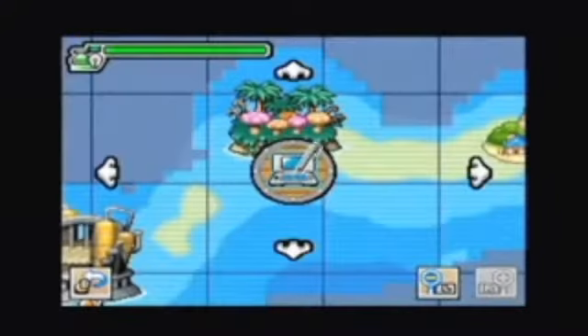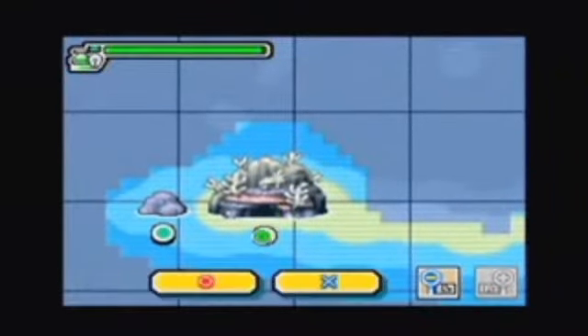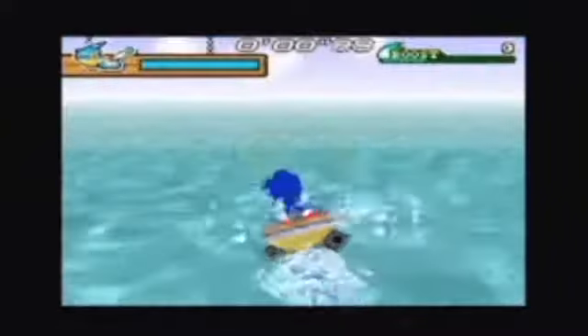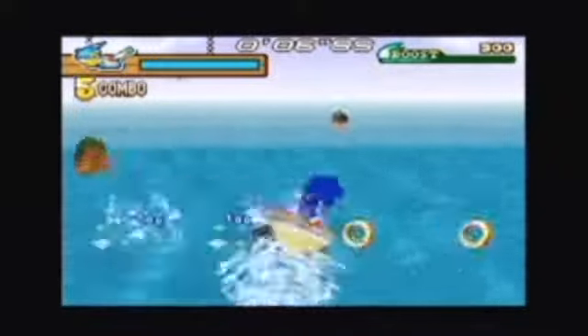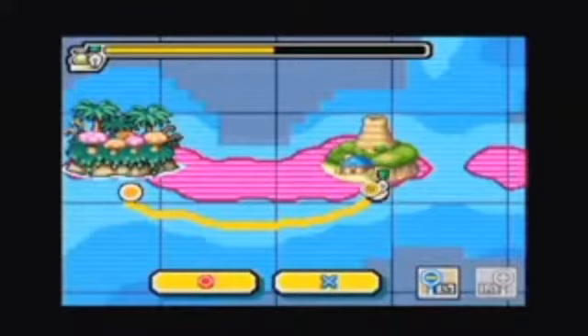This is reminiscent of the latest Zelda game on the DS, where players trace their route on a sea chart and then physically sail to their destination. The key difference here is that while all that charting and sailing in Phantom Hourglass is not only a pleasure but an integral part of the gameplay, in Sonic Rush Adventure it feels like unnecessary busywork — a side dish that gets in the way of the main course.